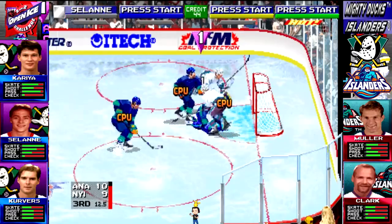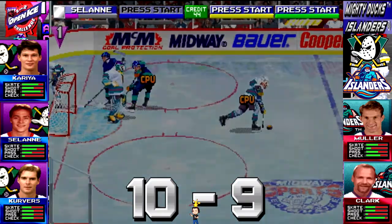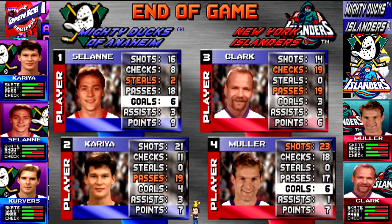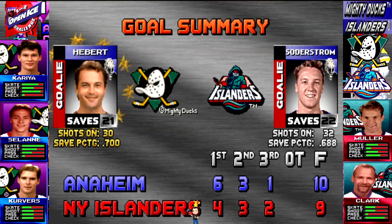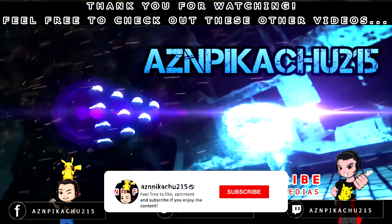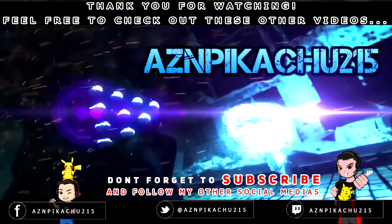Here's the shot — he levels it. Ten seconds. He unloaded on it — great shot! The Mighty Ducks of Anaheim win 10 to 9. We'll be right back.